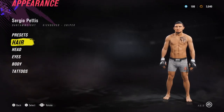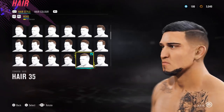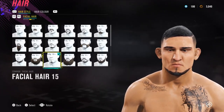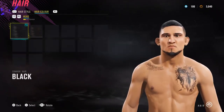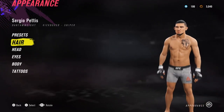Let's jump into his appearance. For his hair I was going off hair 35 and I've added a little bit of fade to the sides. For the eyebrows we've got brow 6, and then we've added our custom tattoos. Facial hair 15 — it's got custom tattoos and body hair. I don't think he had any body hair so I didn't give him any.